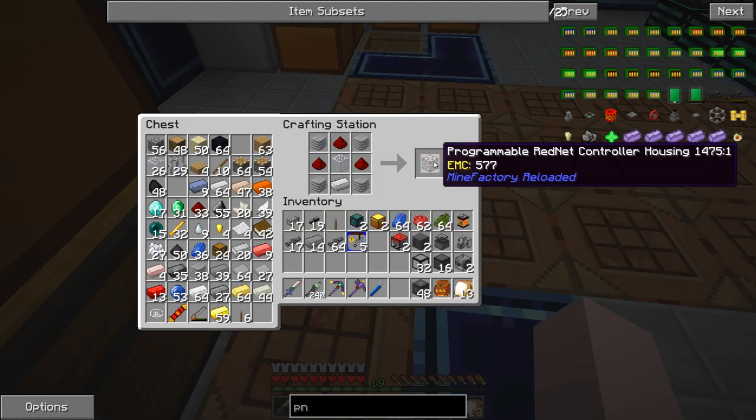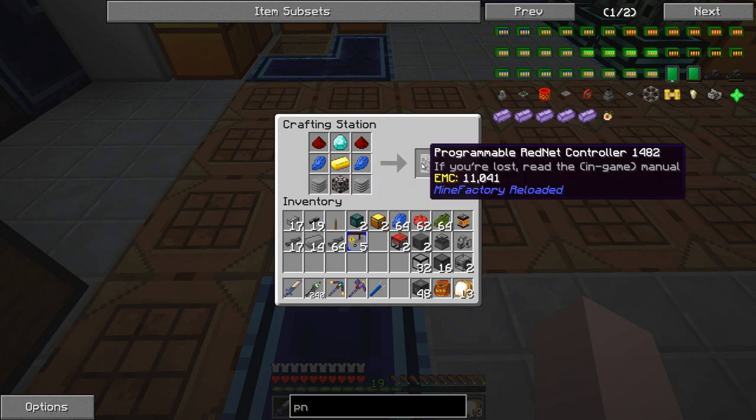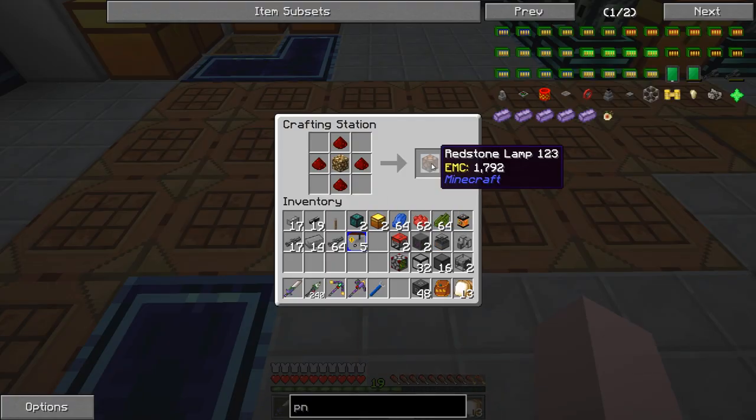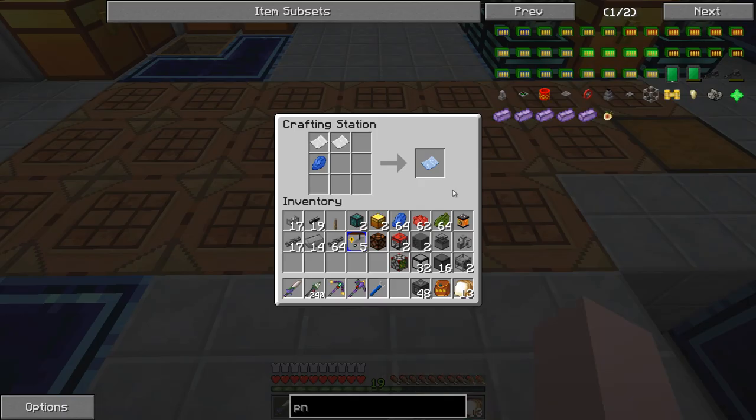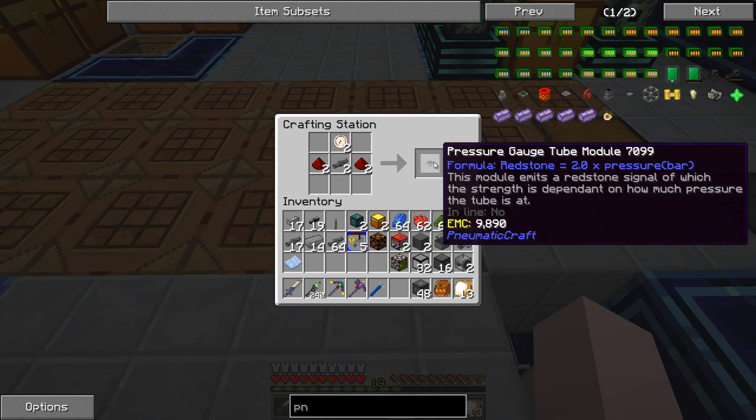We're going to make a rednet controller. To do that we need the controller housing first, then we put the housing in this recipe - dead simple stuff, you can look it up in NEI. Program a little rednet controller. The redstone lamp isn't particularly necessary; I'm using it deliberately for troubleshooting purposes, just so I can see when there's a signal in the line. The schematic here is for a cyclic assembler - we're going to use it to do some liquid crafting and we need a blank schematic. We'll also need at least one pressure gauge to connect to the rednet controller.